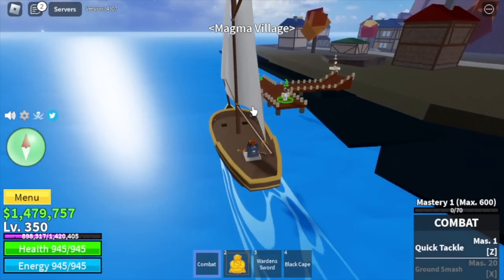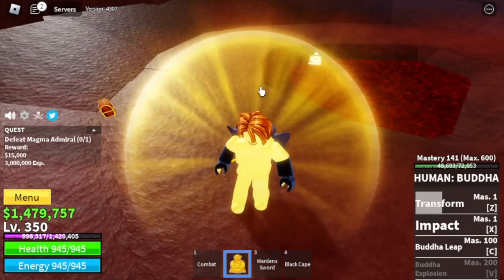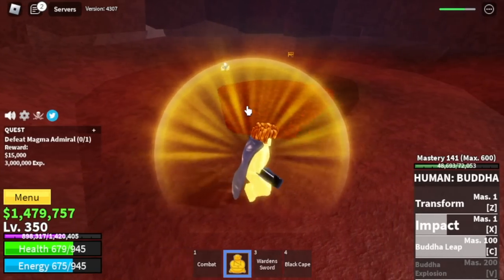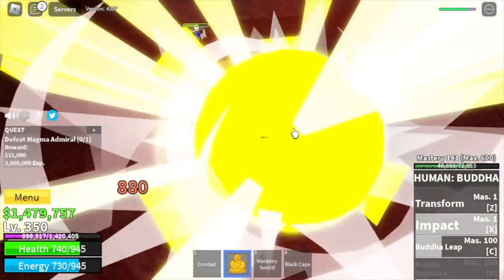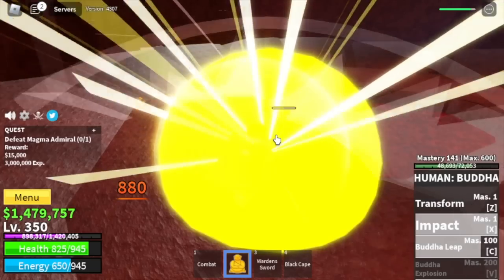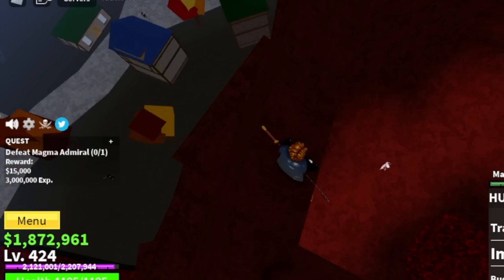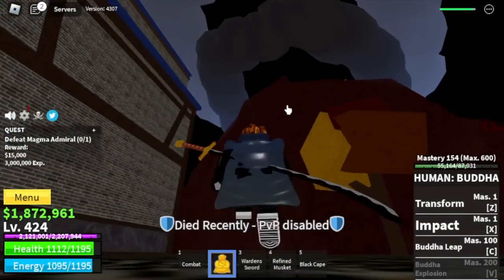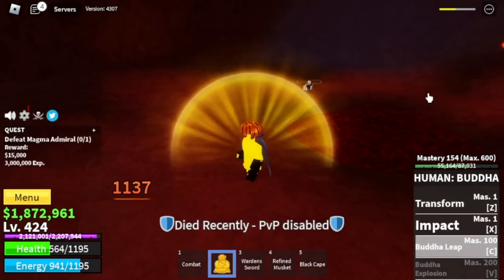Next island is the magma village. We're gonna start defeating the magma admiral. Is there a strategy here? We don't have a wall strat or stone strat. The technique here: use all your skills, then dodge to the side because he will use his own skill. After that, you can use your own skills to damage him. Just repeat until you defeat the magma admiral. Unless you fight someone using an awakened magma fruit — he one hit defeated me. From now on, we're gonna call those high-level players killing low-level players in the first sea: flexors.